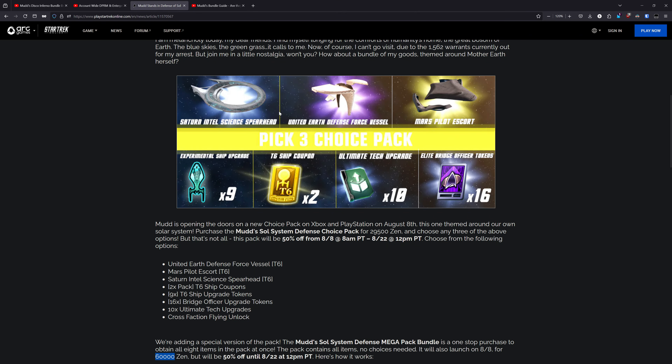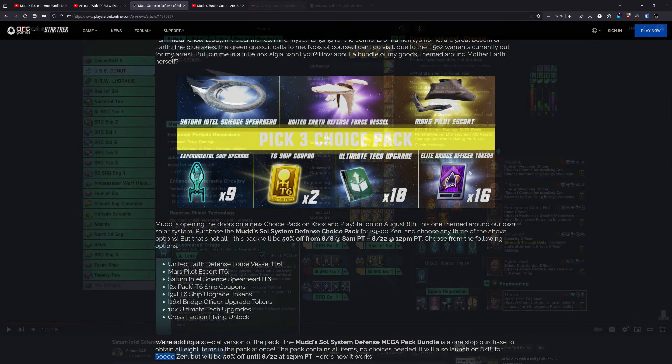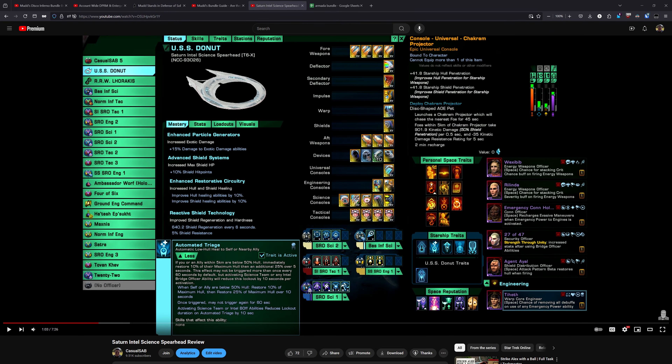And if you're not interested in any of the ships, the consumable options you have here are a nine-pack of Experimental Ship Upgrades, a two-pack of T6 ship coupons, a 10-pack of Ultimate Tech Upgrades, or a 16-pack of Elite Bridge Officer training tokens. Next up, I want to do a quick rundown on each of the ships here.